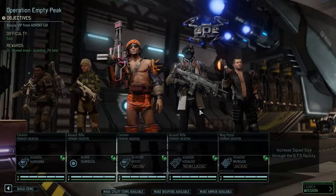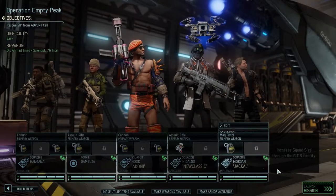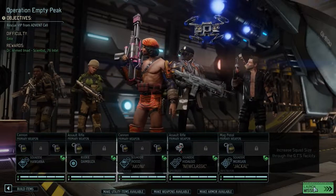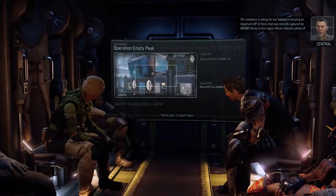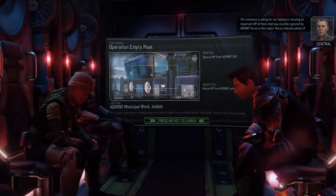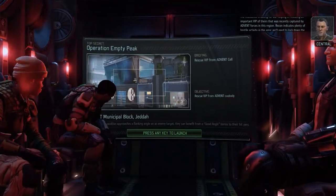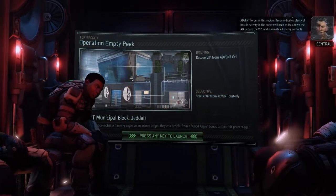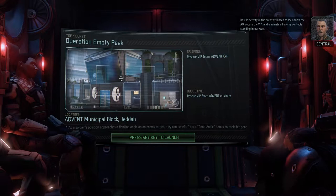Wait, you're still a squaddy? You don't have the protocol for it, but either way it's still an improvement. The resistance is asking for our help in rescuing an important VIP that was recently captured by Advent forces in this region. Recon indicates plenty of hostile activity in the area. We'll need to lock down the AO, secure the VIP, and eliminate all enemy contacts standing in our way.